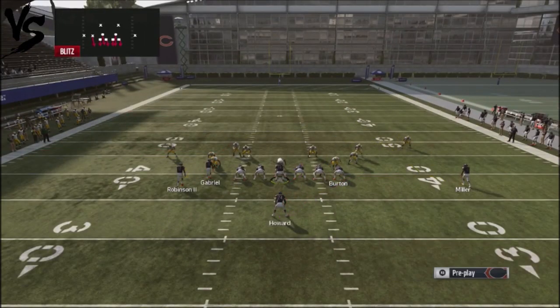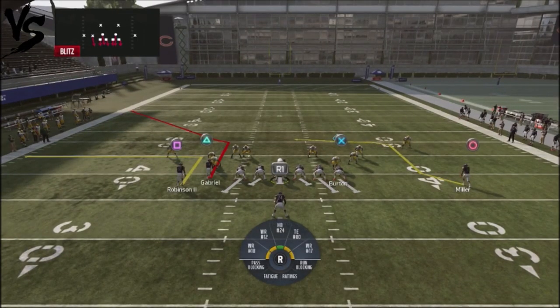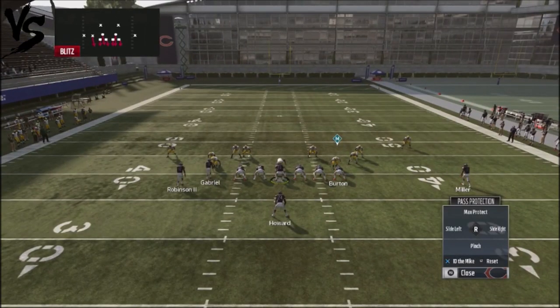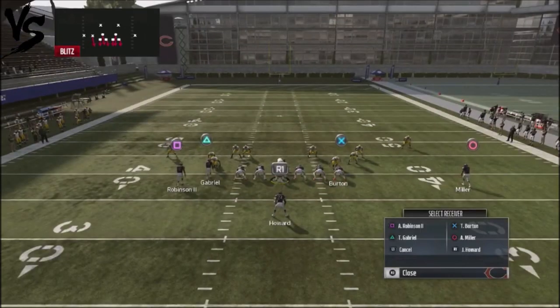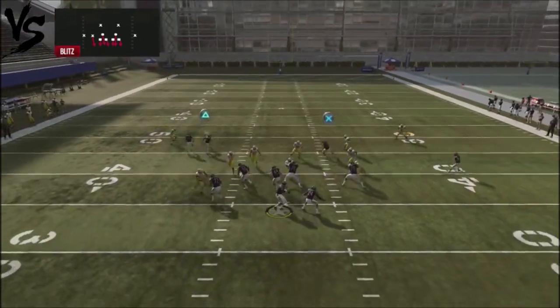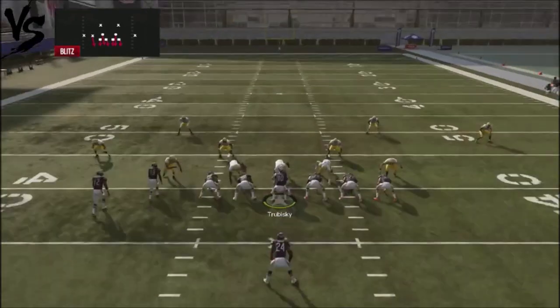The next play would be bench. What I'm going to do is block my offensive line, tight end, and running back by hitting the left bumper button and pushing up to max protect, because it doesn't count as an adjustment. Then I'm going to streak up Robinson, take Burton my tight end and put him on a drag route, giving me levels off the left-hand side. My primary read is going to be Burton, and if a defender floats down to Burton, Gabriel should be open in the corner. I've also got Miller on the backside.